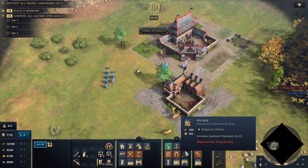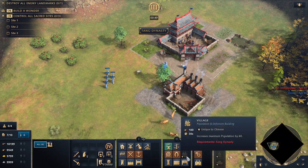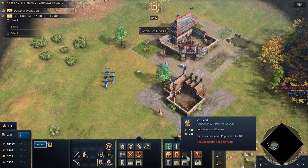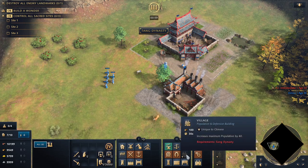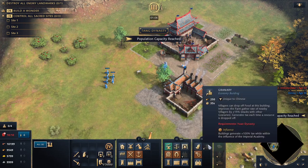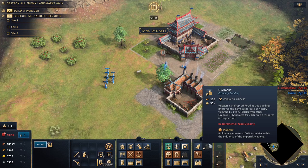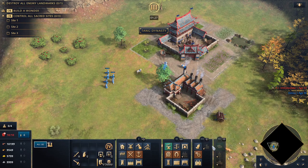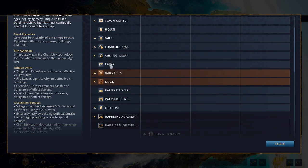I almost forgot about the villages and granaries, because there's so much going on with this civ. The village is available with the Song Dynasty and increases your pop space by 40 and can garrison units — it's basically a big chonky house. Then in Castle Age with the Yuan Dynasty, you have the granary, which is like a super mill: if you drop off food at this building, it improves the farm rate by 15% — similar to the English — and it stacks with other granaries. It also generates tax each time a resource is dropped off.